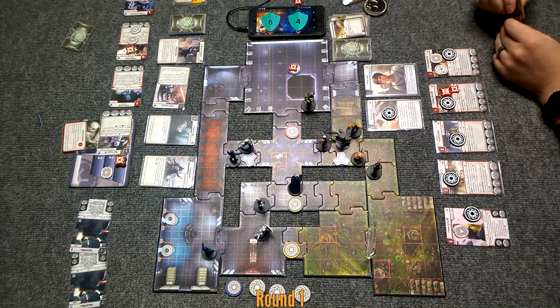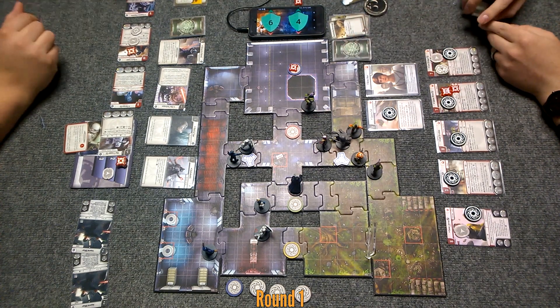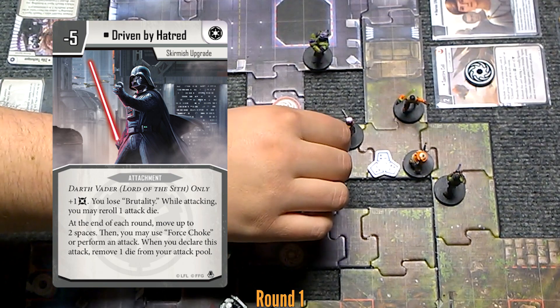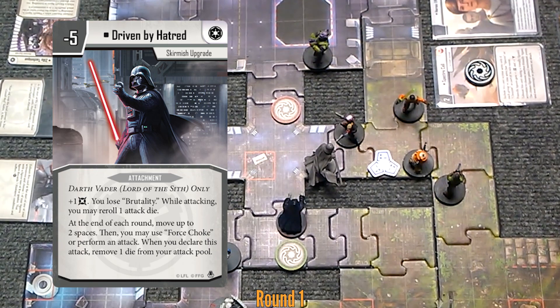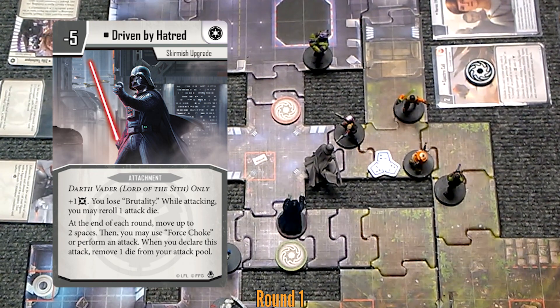That's the end of the round. Card draw happens first — you draw two, I draw one. Just because I have more people touching it, it's still contested. I use Vader's thing — you can move up to two spaces if you want. Since I've already contested that, I don't even need to be next to the terminal anymore. I can either do force choke, which is a flat two damage and a strain, or roll an attack minus one die. I'm going to drop the yellow die, use my surge token, and hope you don't roll a surge cancel.